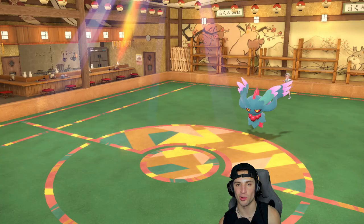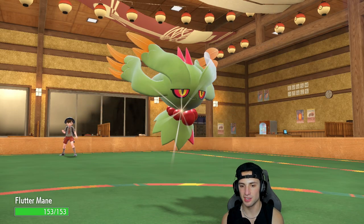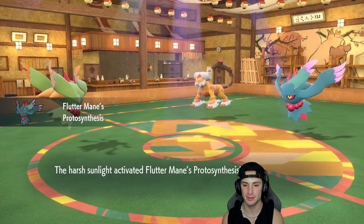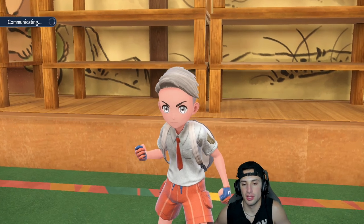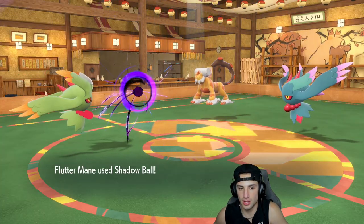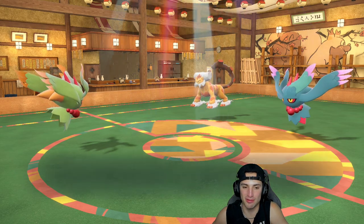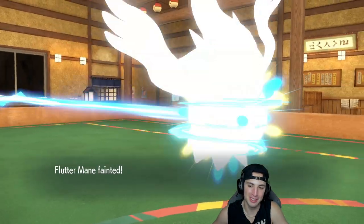Could you imagine playing in the World Championships and missing attacks like that? That probably hurts someone's soul — imagine outplaying your opponent and missing a move. That's gotta be real ugly. From here we've got to get rid of this thing first — we are slower so Flutter Mane could KO — of course you're Sashed. Flutter Mane's just surviving all day long, gets off Shadow Ball, and KOs me. Everything just not going my way in match number two. We're one and one — let's put this behind us and go for a winning record.